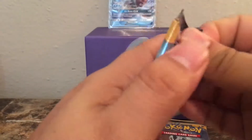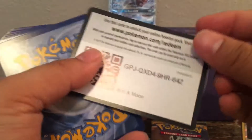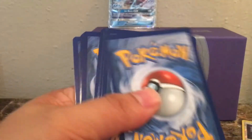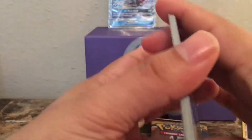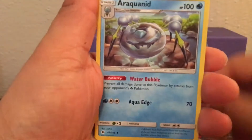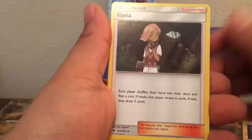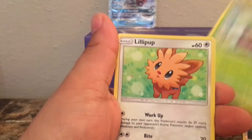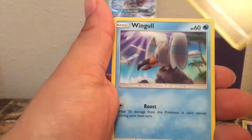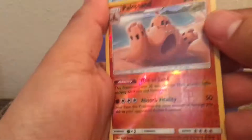Alright, three packs left — let's see if we can get anything good. I'm going to go Incineroar first. Dark Energy, Poison Barb, Torracat, Potion, Roggenrola, Alolan Rattata, Chinchou, Paras, Poliwag, Kecleon. And that is another rare reverse. And a Primarina Non-Holo.